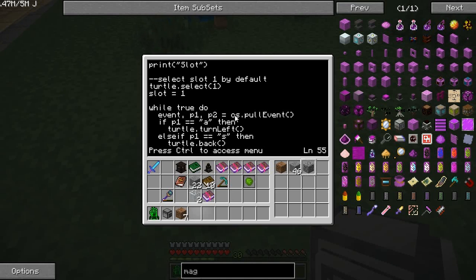Basically, this works off a pull event system. You've got three variables — event, parameter one, parameter two — which are getting their values from os.pullEvent. I don't think I even need parameter two in there; in fact I could completely get rid of that, so I'll do that later. The way events work — and I've gone into this in previous videos — os.pullEvent will just pull whatever event happens on the computer, so it's whenever you press a key. On the turtle it's just whenever you press a key.